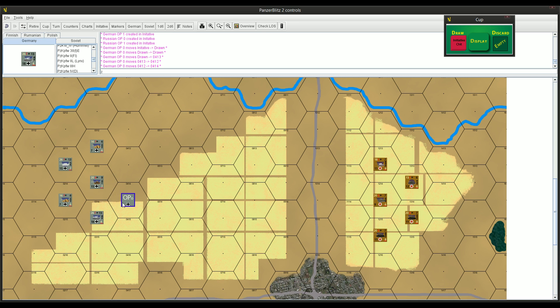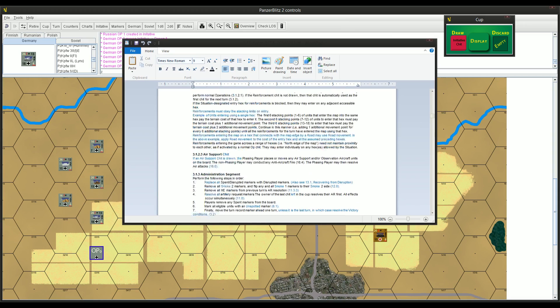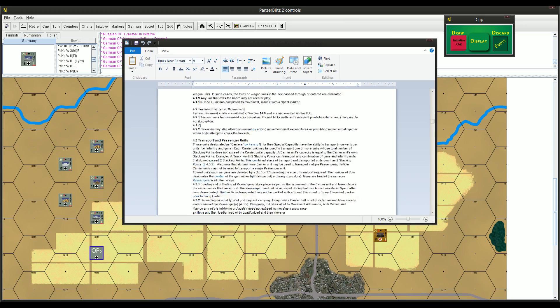In VASSAL, placing a marker just stacks everything together. As long as you and your opponent agree, you can put your Op0 marker right next to the tank to show it's activated, so you can still see all your unit numbers. That's how I play. I activate this unit and now I conduct the combat steps. I really recommend reading the rules through once so you know where things are.